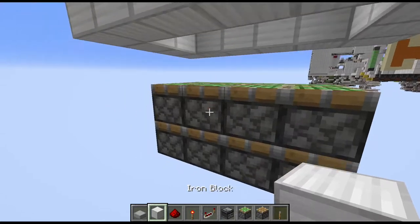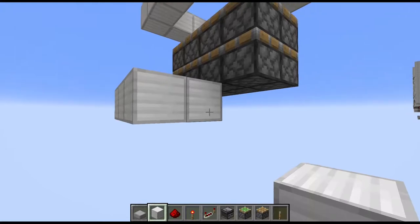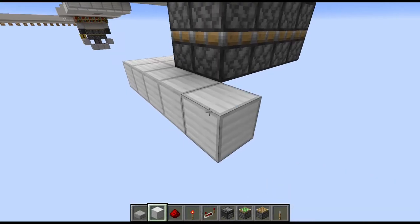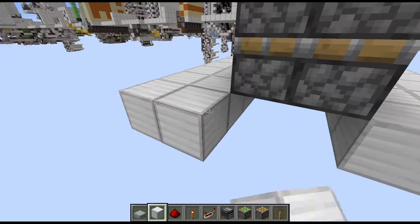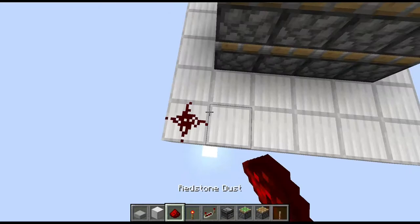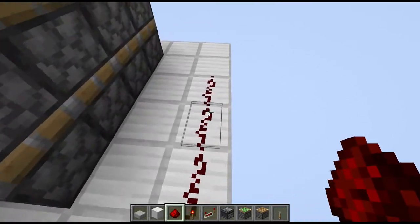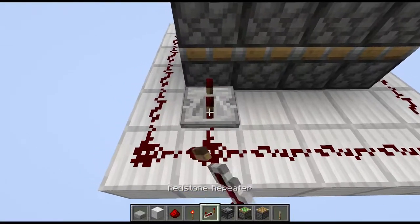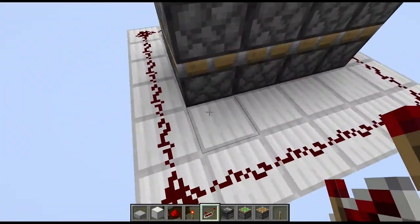Go one layer further down and start with a two-wide platform in front of the pistons. The same is needed on the back, and additionally on either side another row of blocks — so we're basically building a ring around the entire thing. Then place redstone dust on top of the outer blocks, grab repeaters and place them running into the bottom pistons, all set to 4 ticks.